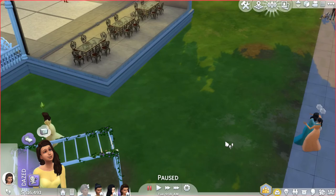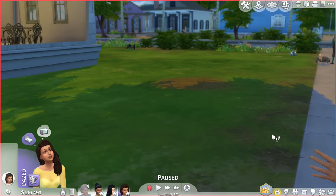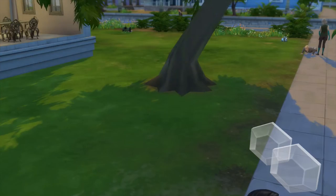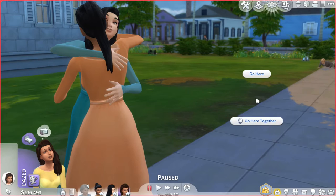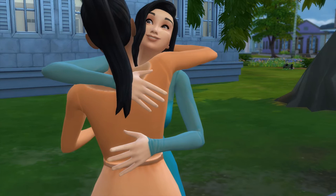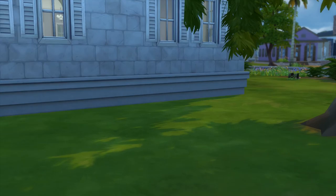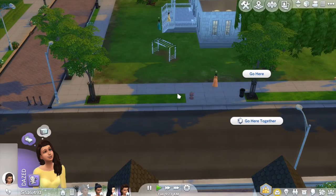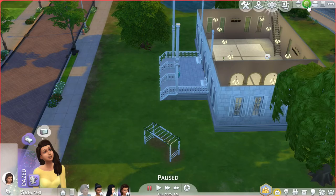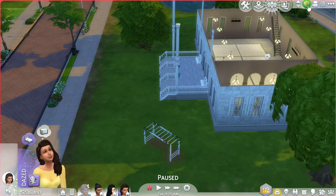I wanted them to sort of — pause the game, pause the game! I need screenshots of the two sisters hugging because it's cute. They love each other so much. Look at that outfit in the distance — interesting choice. I want to see — oh, look at her face! She looks so crazy, I love it. We're going to get so many good screenshots in this Let's Play. I wanted them to sort of visit the city like in the original Schuyler Sisters song. Unintentionally, I'm sort of following the story of the musical.